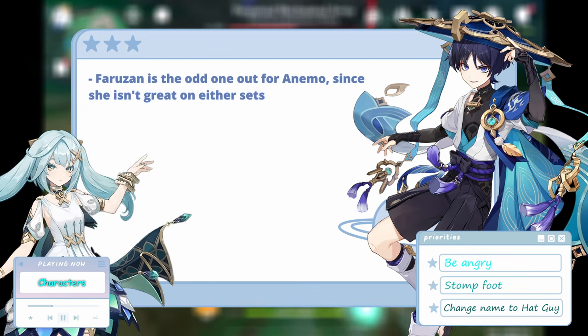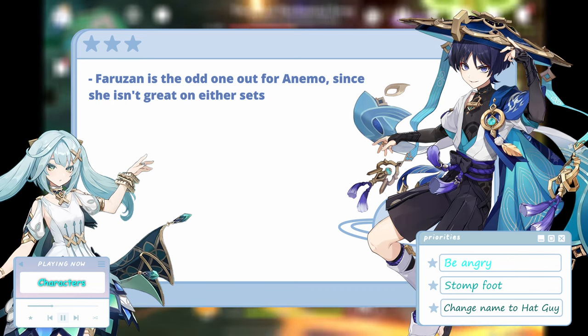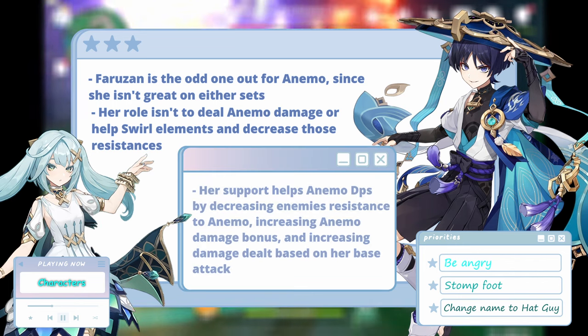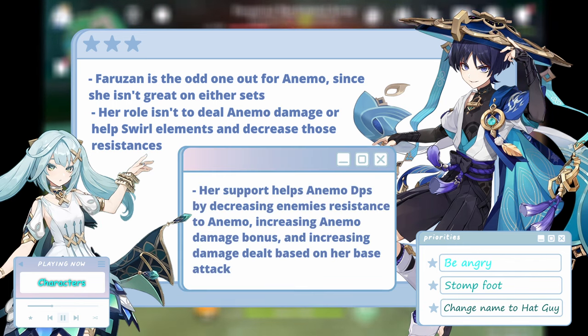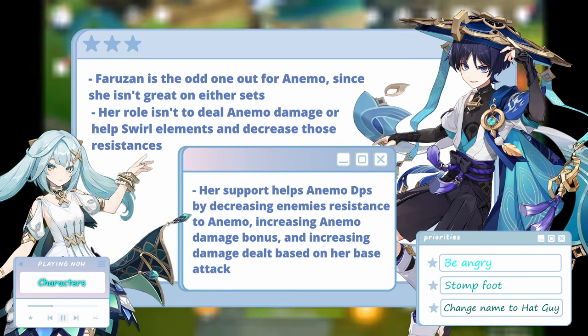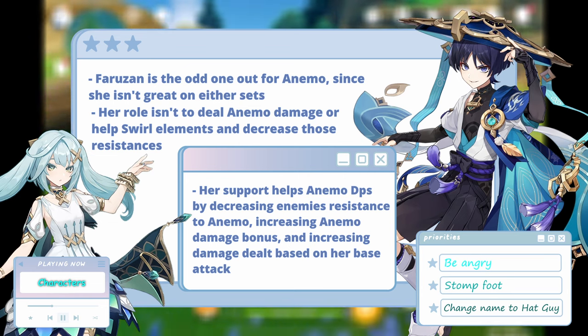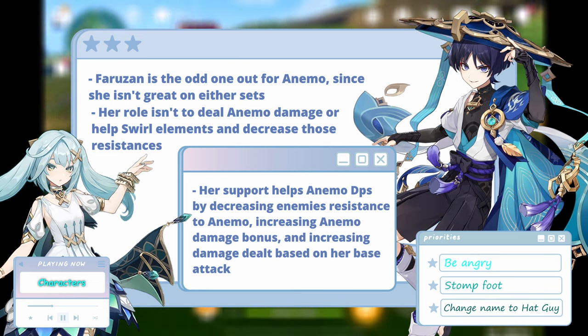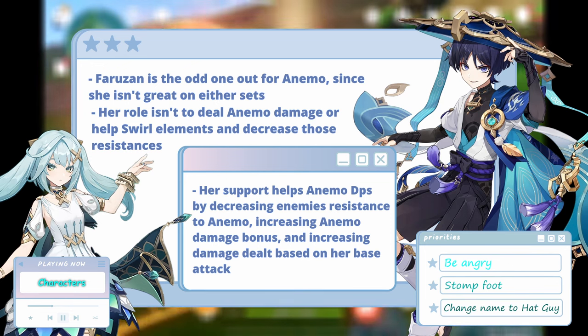As for Faruzan, she is not meant to be on DPC or Viridescent. This is because she's a dedicated Anemo support for Anemo DPSs. Faruzan can increase Anemo damage bonus, shred Anemo resistance, and even increase Anemo damage dealt from other teammates based on her attack, specifically her base attack. Her burst seems to behave something like Sucrose's, Kazuha's, or Venti's, but doesn't absorb elements like theirs, meaning Viridescent is kind of useless on her.